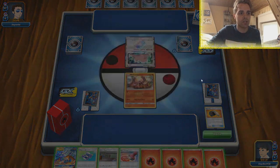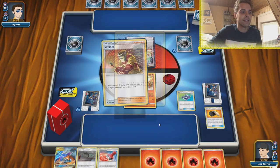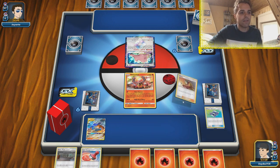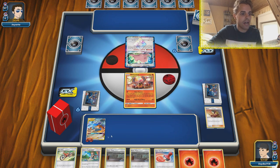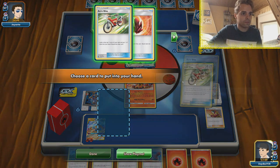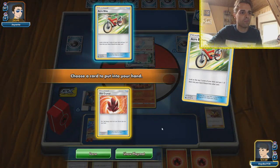He has a Ditto in the active position, so maybe attaching to the Volcanion is not too shabby. Let's see if we can get a Welder from the Pokegear — and we do find a Welder, which is fantastic! That means we can Welder onto the Reshizard. We even have a Green to follow up with that and an Acro Bike. Acro Bike first and we find the Fire Crystal — definitely gonna be saving that.